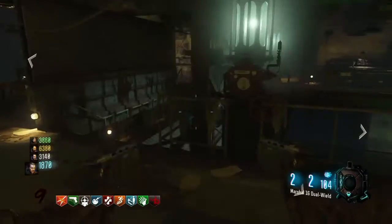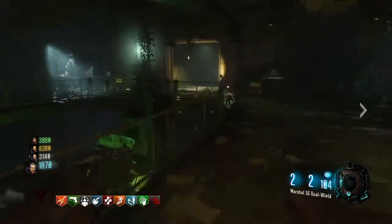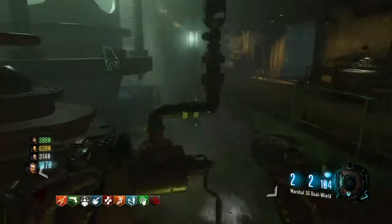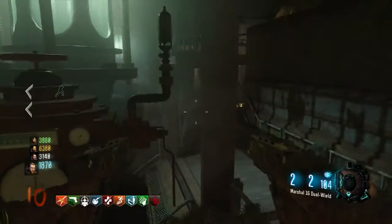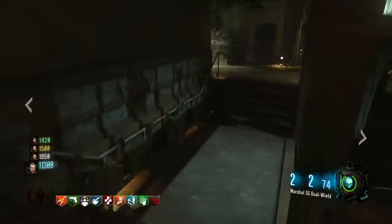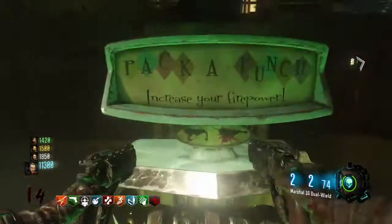That is how you build it, and then we go ahead and take this over here to this section of the map and place them down on each of these three little devices. What this is going to do is drain the water, and now we have access to the Pack-a-Punch machine right there.